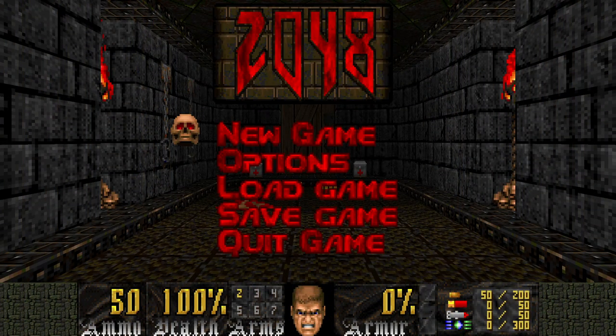Welcome back to my 100% playthrough of 2048 Units of VR for Doom 2 on Ultra Violence difficulty with PR Boom Plus. We are doing all levels with a pistol start, and this is Map 12. It's a Spiral. Let's begin.